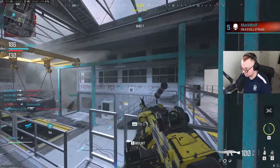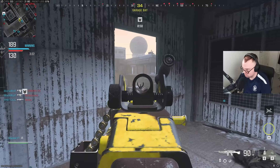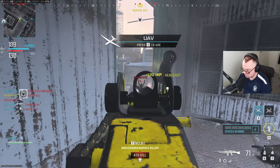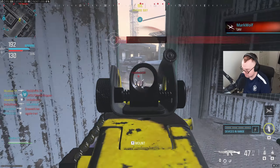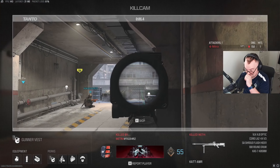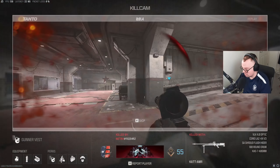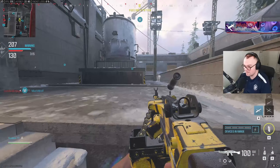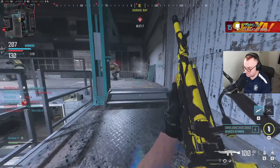Not bad for a no attachment Bruin. What are they doing? They're just going to get mowed down here. What a kill — I'll give him that. So obviously he sees me there. That is the luckiest shot. The amount of flinch that's on that guy — crazy how much flinch he had.